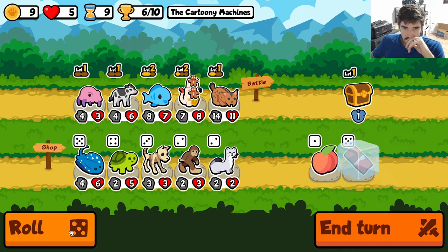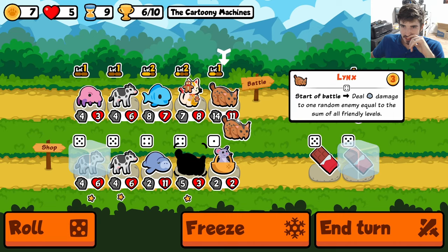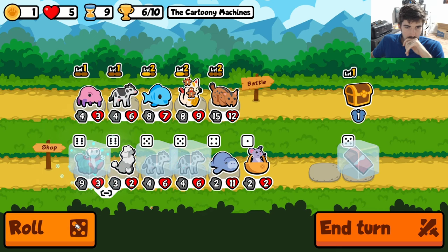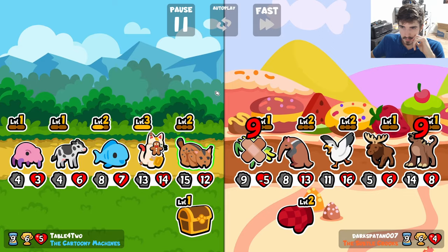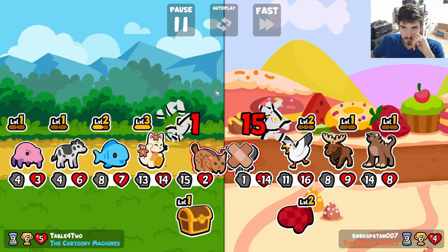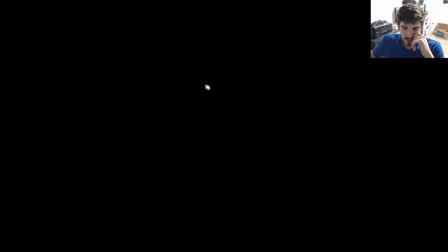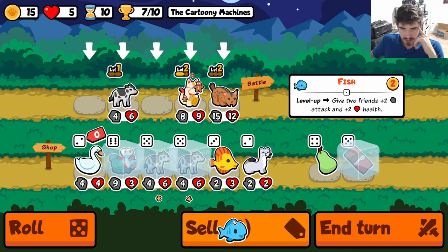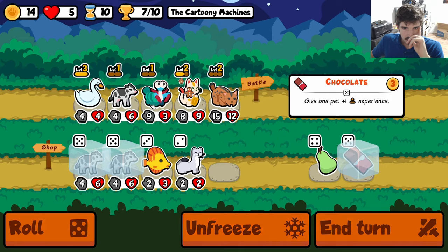There's a chocolate — I wish we could use it on our fish, but unfortunately that's not going to happen. Give me a second here. We need to hold the cow, probably run a mantis shrimp here. Run it like this — throwing a chocolate here, and then we can just double cow.